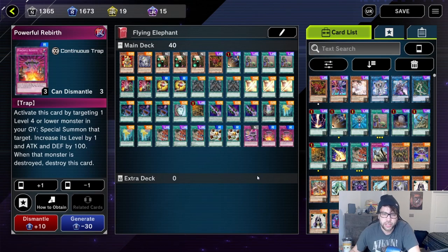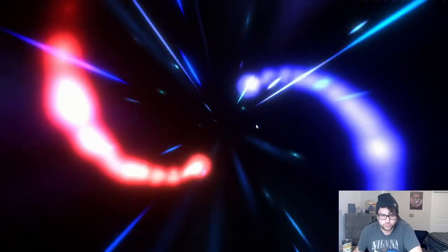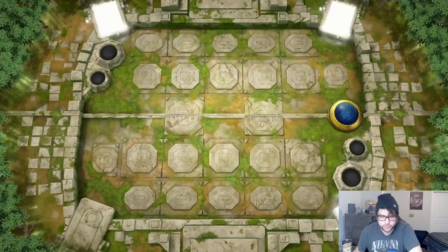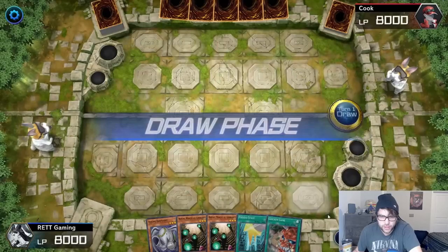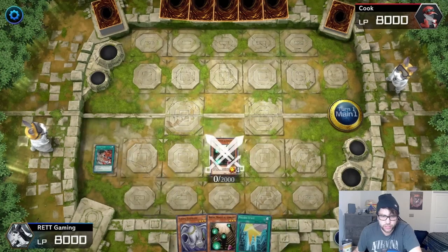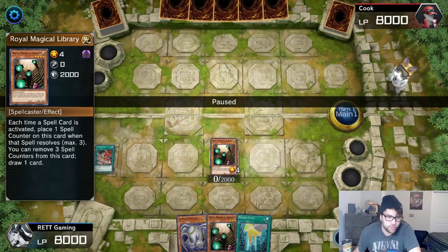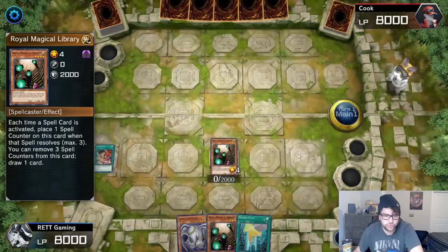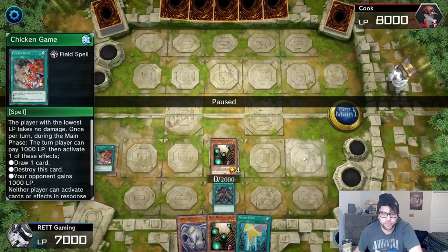Nothing in the extra deck. So without further ado, I'm going to go through the gameplay and show you how the deck works. First things first, I already have Royal Magical Library in my hand, and if anyone who uses the Exodia deck knows, Royal Magical Library is huge — because each time you use a Spell Card it puts a counter on it, and once you get three counters you get to draw a card. First I use Chicken Game — I lose a thousand life points and I'm able to draw a card.